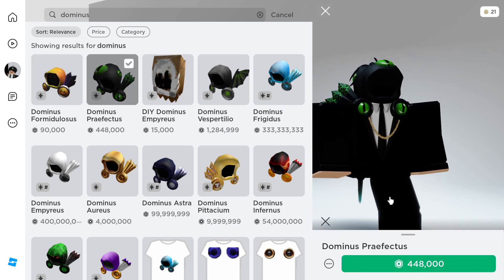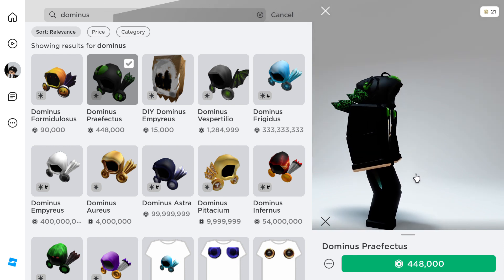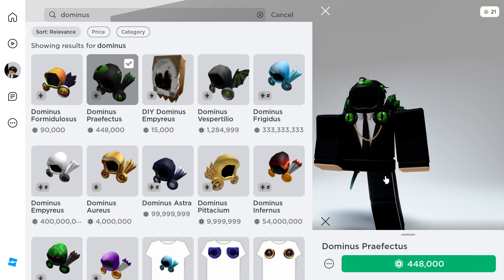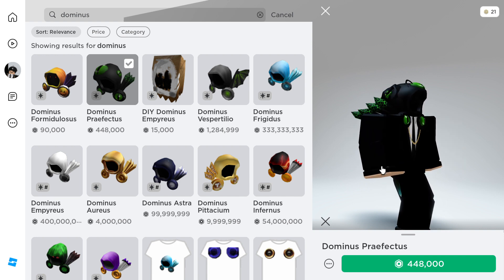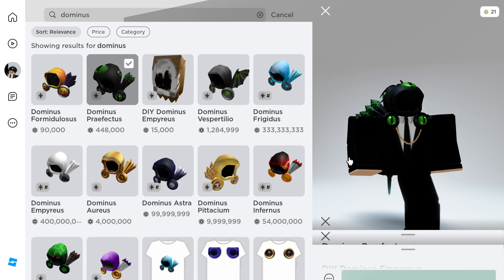We have the Dominus Perfectus. Getting a full avatar with this is really expensive. At 4,400 Robux — about half a million Robux — it's still pretty cheap for a Dominus. I'll rate it an eight out of ten, just because it's a real, good Dominus.